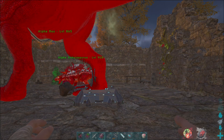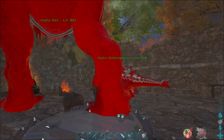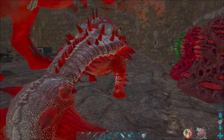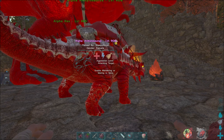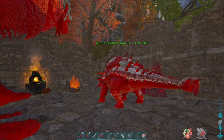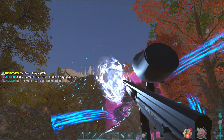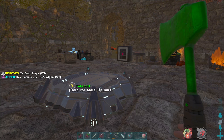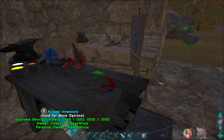Last episode we managed to tame up an Alpha Rex hitting for around 4 million, just under. And we also finally got a decent Metal Gatherer hitting for around 5 million, and it's only just started the levels. It's kind of weird, it's hitting for more than a Rex. But anyway, let's get these guys packed away. Things for today: 100% we need to get a base location and start on the base.